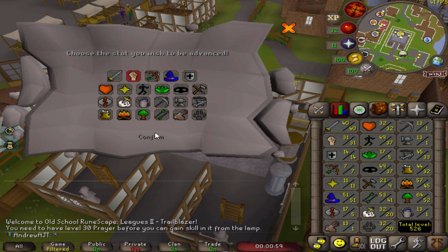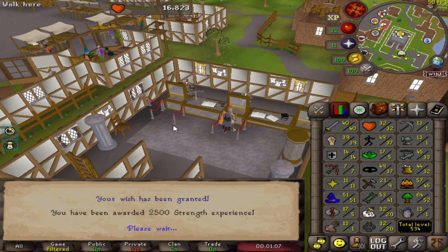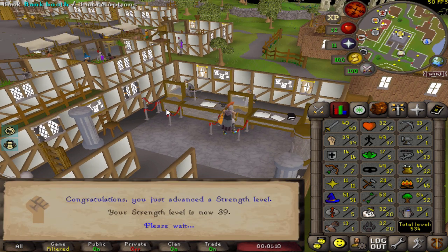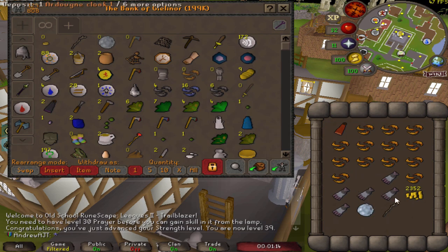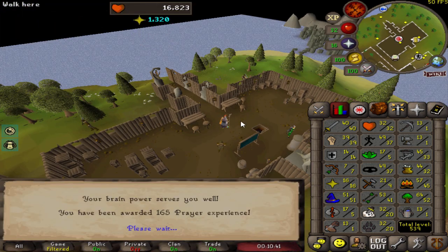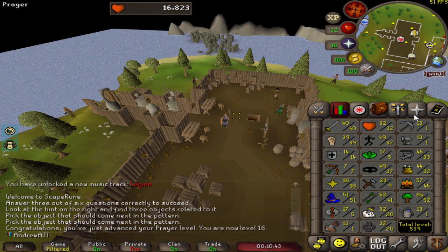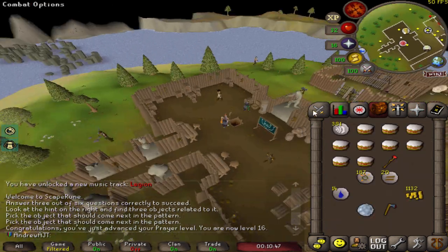There's not too many items that give prayer. For the lamp, unfortunately I had to use it on strength because it has a level 30 requirement, which is kind of sad to waste it on something like that. I could have planned this a little better, but the cape is going to save me so much time with the teleport anyway. Ideally I would have gotten 30 prayer and used the lamp on that, but I did get a book of knowledge from the Mr. Mordaut random event and got five levels from that — a bit of a consolation prize.